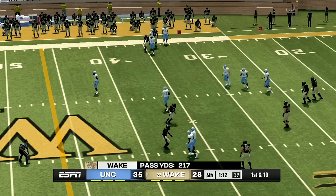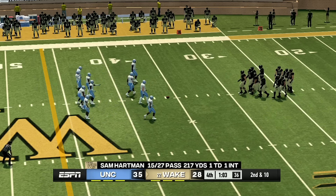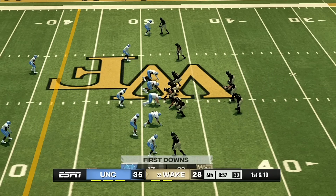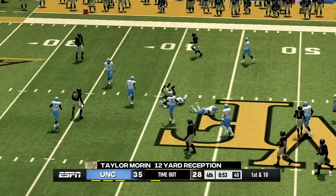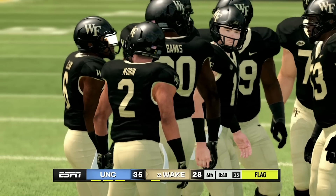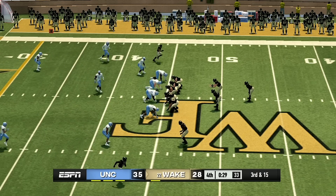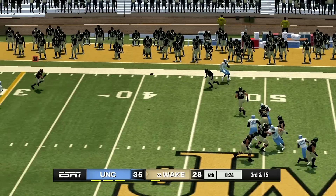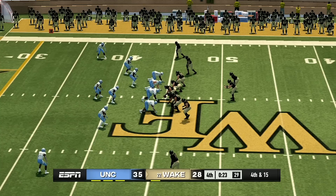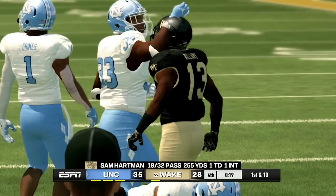Wake Forest is going for a huge throw — he gets the catch. There is only a minute and 10 seconds left in this game with three timeouts remaining. They get the first down. There's a minute left in the game — they're almost to the 50-yard line. A pass gets 12 yards, the quarterback scrambles for eight yards, but there's a flag on Wake Forest. Second and seven, and the quarterback gets sacked for eight yards. It's fourth and 15 — this could be the last play. Only 23 seconds left. They throw the ball — huge throw — but he was one yard short of the first down. North Carolina is going to get the win.